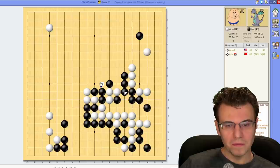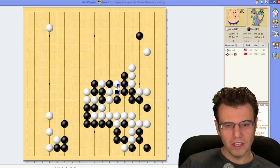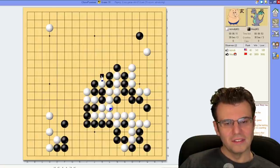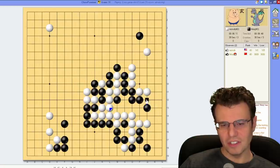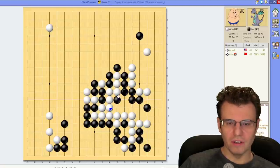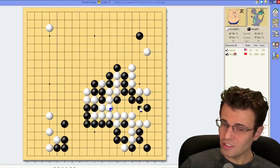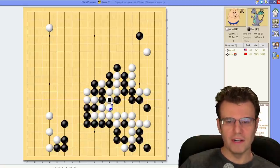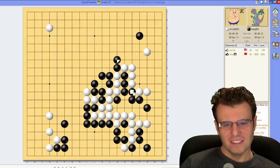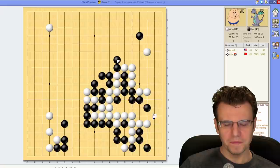Oh, but here is a problem. I do need to take this at some point, which is a big deal because I should have the ladder and I don't. I'll connect there — oh, I do have a ladder, it's good enough. This is looking like a giant seki. Oh no, but I can make an eye here and threaten more in the corner. Actually, this is looking better and better for white. Black will get a huge influence in the center; I think black's gonna capture here and then fight for a seki, but I think the seki doesn't work so I kill this. Black probably got so much profit that it probably doesn't matter — that's my reading.